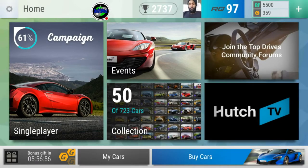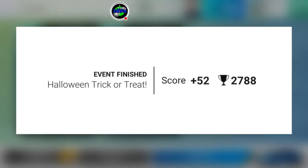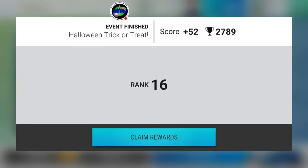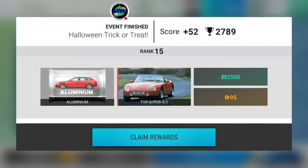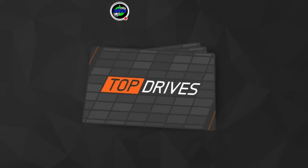Welcome back to Top Drives. Today we're calling this 'Assessing the Situation Part 2' or 'Things I Have Learned.' We're in the Trick-or-Treat event — I was in the top 15, got the aluminum pack, and most importantly the TVR Griffin 4.3. That is awesome.